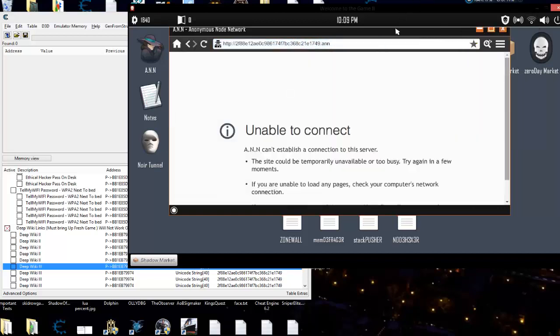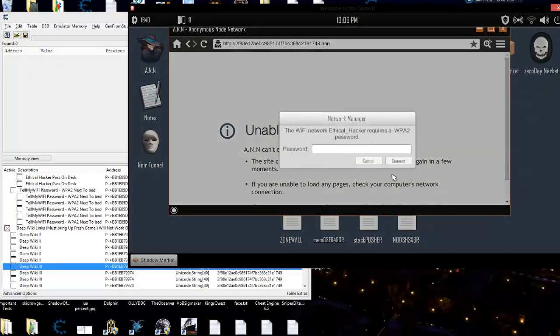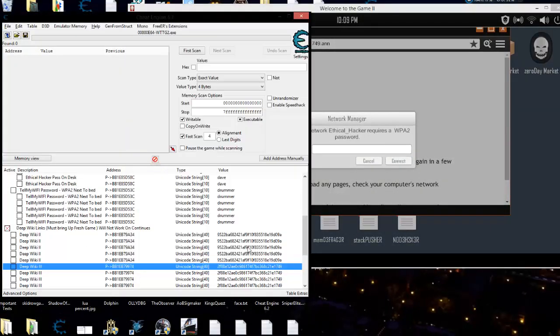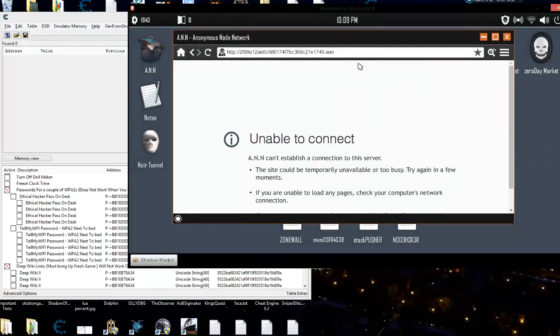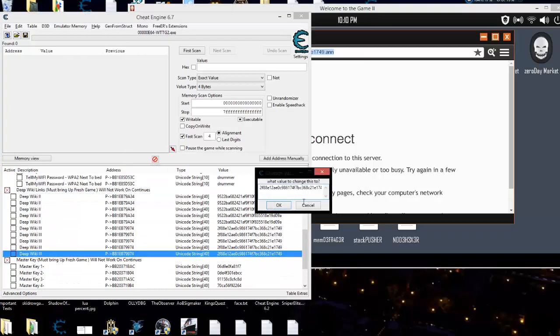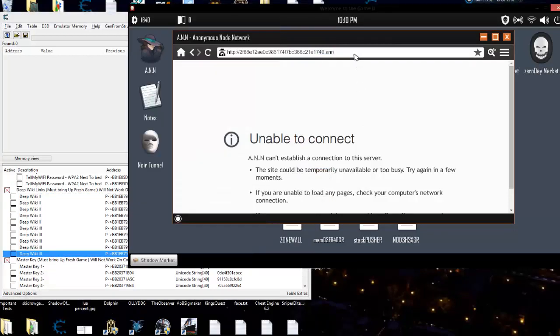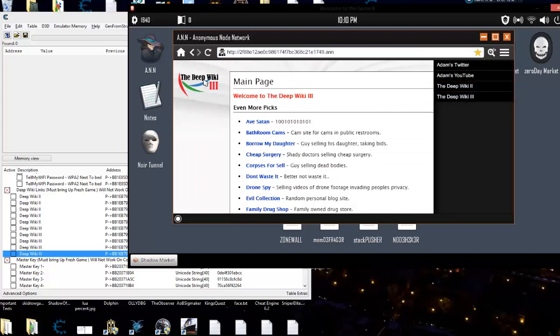Let's go ahead and disconnect from that in the network. I'm going to change this to the hacker mode. The password was Dave — D-A-V-E. Didn't have to crack it. Boom, we got a WPA2. And there's your Wiki 3. So now you've got all three wikis.